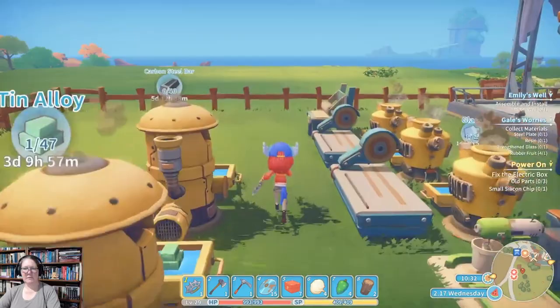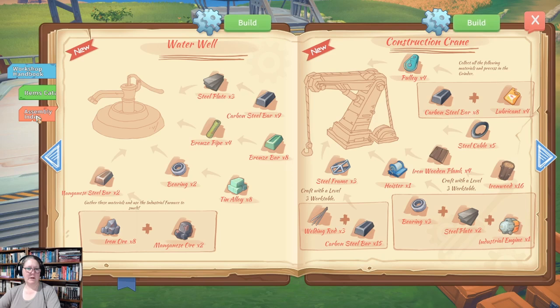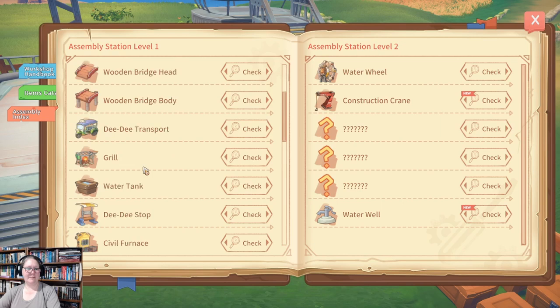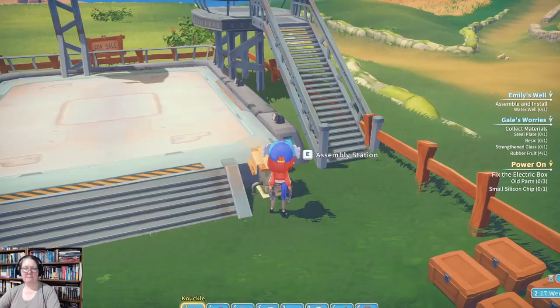That would be Arlo and Sam heading off on their run. I found it — industrial furnace. I need marble plank, steel plate, and industrial core. I've got about six, but I'm going to have to make some more steel plate. I really need to get that manganese up and running too. We'll get one more of those going.